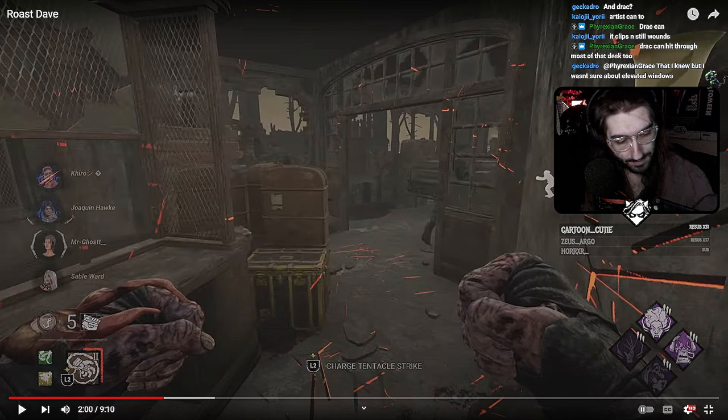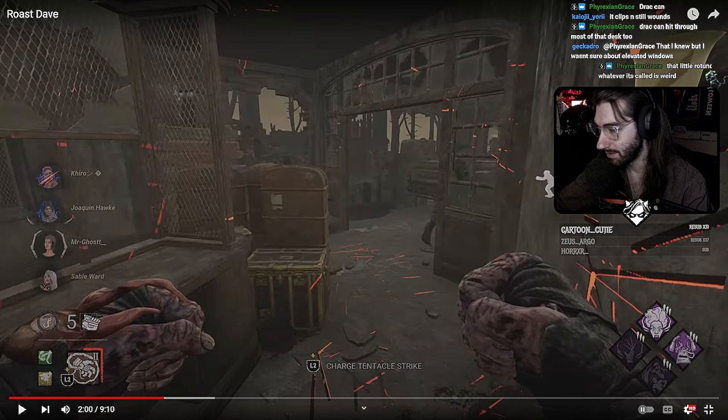You can hear the gen in main pretty close to done. So you pretty much know where everybody is at this point — you're chasing Jake, Ace went off to the left, someone's in main, and someone's getting chased by a zombie. You have good info right now. But you do not want to leave that Ace chase.